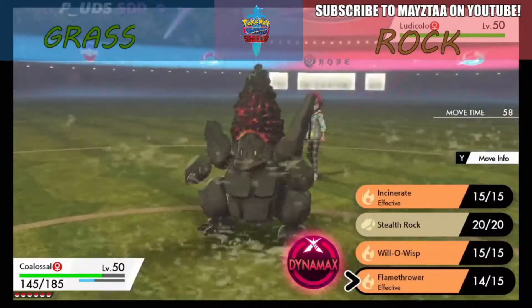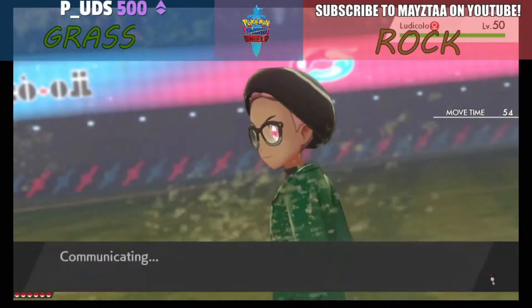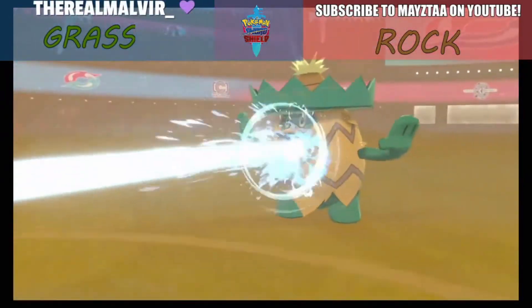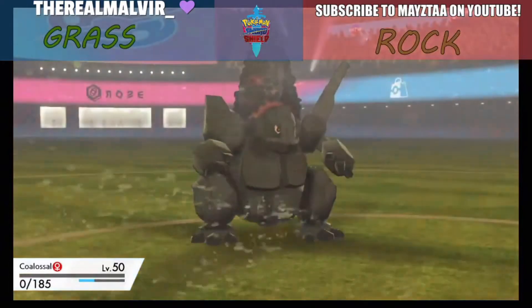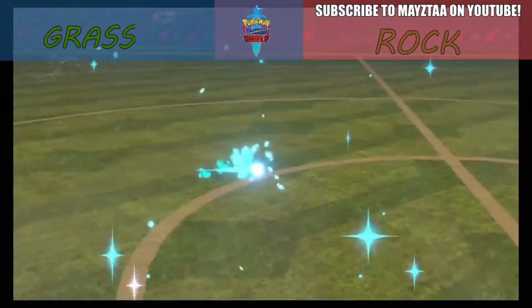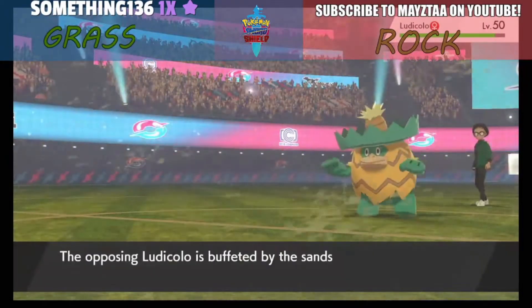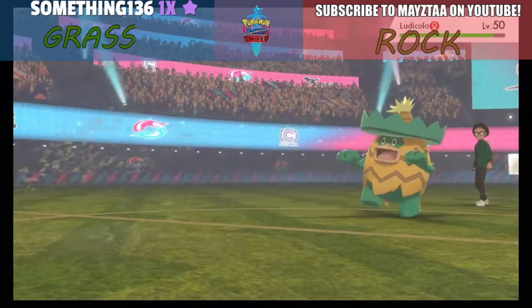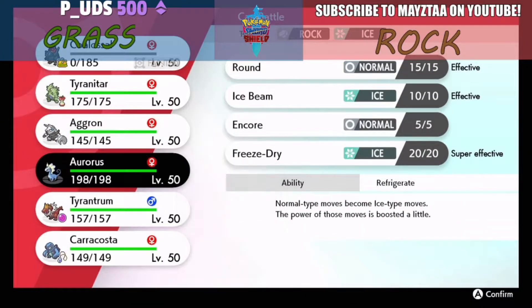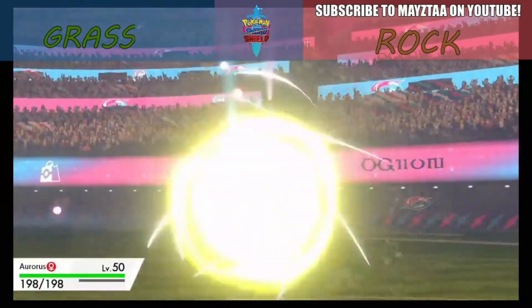Here's the Ludicolo — the shiny Ludicolo nonetheless. I don't know what move it used but I think it was Scald and it takes out Colossal. Ludicolo lost a little bit of HP and loses a little more to the sandstorm — the Darude sandstorm — that was going by.